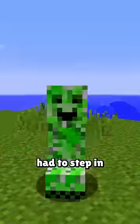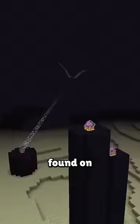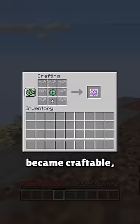This Minecraft item was so overpowered that Mojang had to step in and nerf it. For around 5 years, end crystals in Minecraft were unobtainable and could only be found on top of obsidian pillars in the end dimension. But in 1.9, all of that changed when they became craftable.